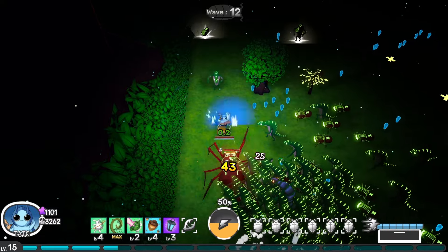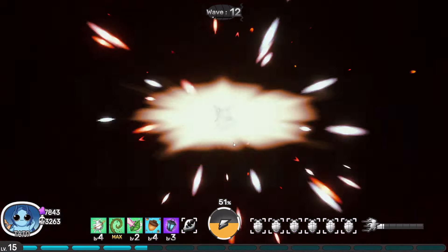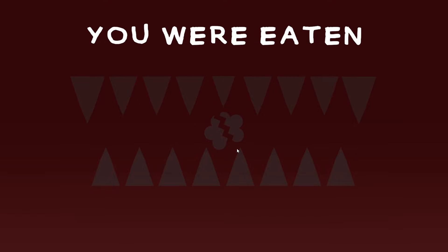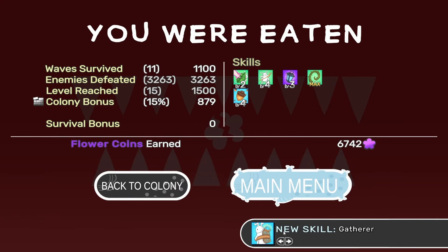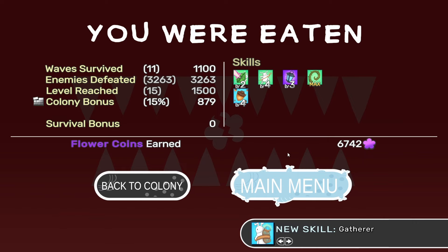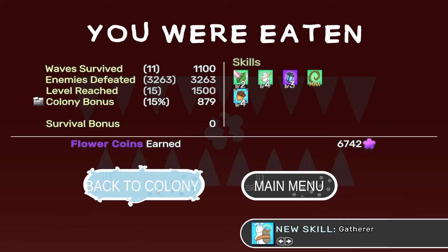Maybe we can live through this somehow — nope, we got attacked from behind. That was the basis of the game. We unlocked a new skill — Gatherer Poison Sparks, which is pretty cool. We got 6,000 flower coins which is going to help us increase things. You get a lot of flower coins for defeating enemies, plus a 15% bonus based on our colony, which is really cool. No survival bonus though.